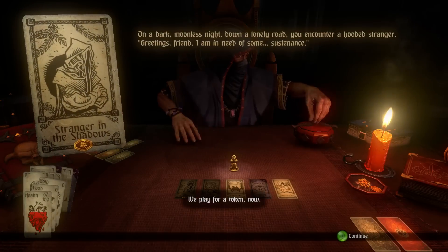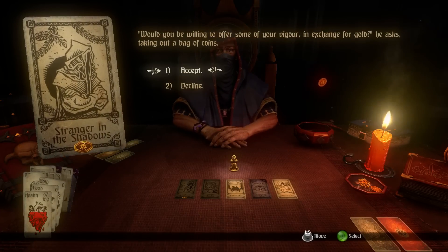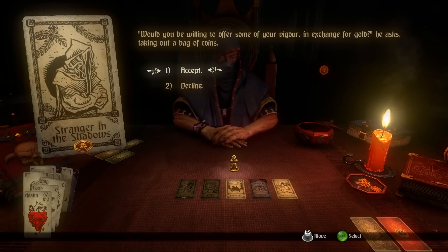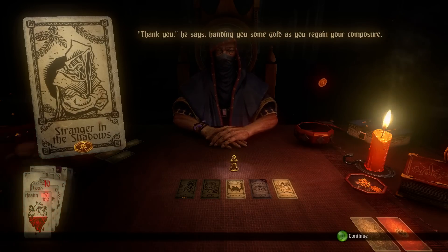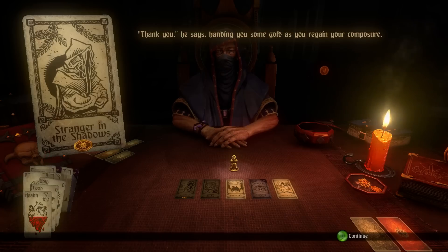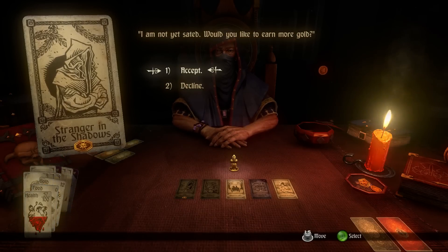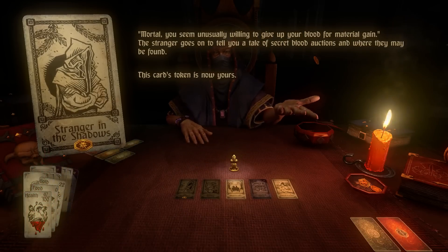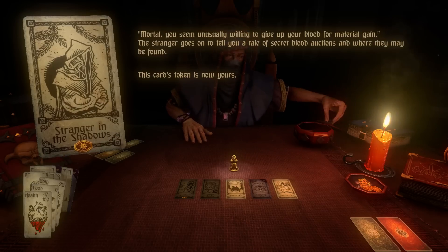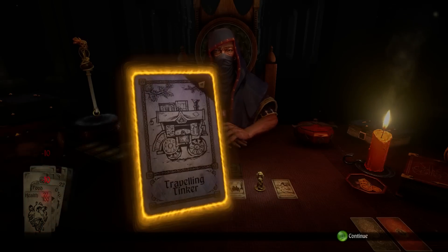Stranger in the shadows — we play for a token now. Hooded stranger: greetings friend, I'm in need of some sustenance. Would you be willing to offer some of your vigor in exchange for gold? Sure. The stranger moves with natural speed to grasp you firmly and bite at your throat. After a few seconds he releases you. Thank you, he says, handing you some gold. You seem unusually willing to give up your blood for material gain. I am — because I'm starving.